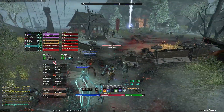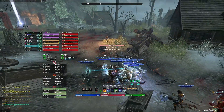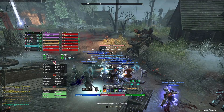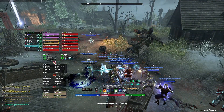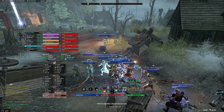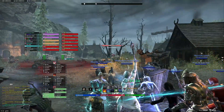There are a bunch of Infusers in those trash packs as well, so Deep Breath helps a lot. We put Deep Breath on our DK, and she would cast Deep Breath much like you would cast Blast Bones — basically every third cast would be Deep Breath — and she would interrupt all of them at once, which is great.